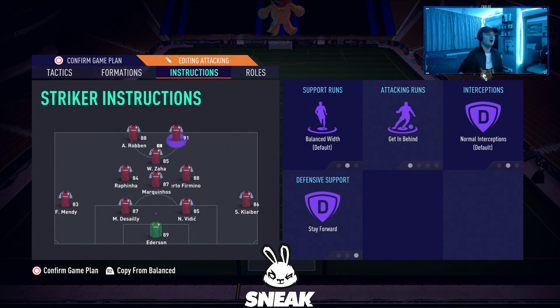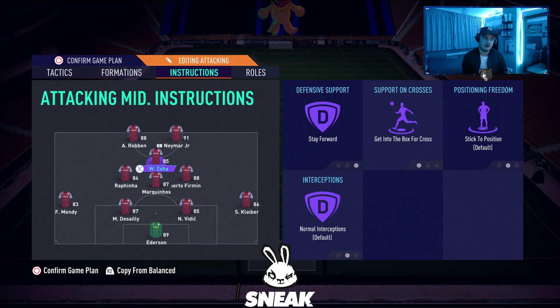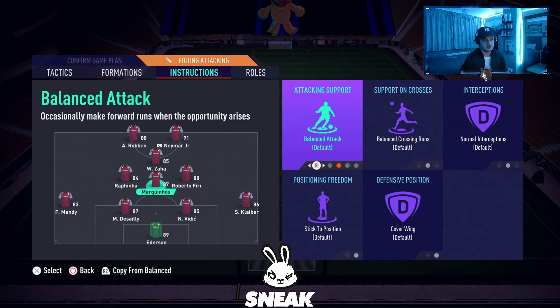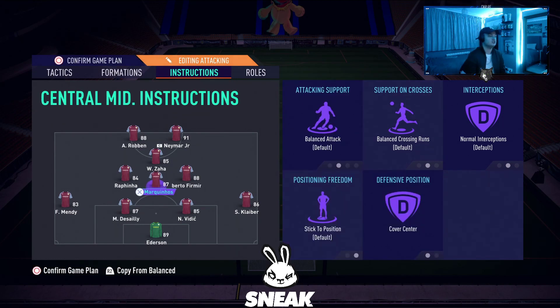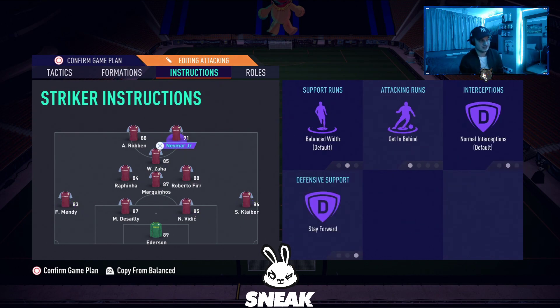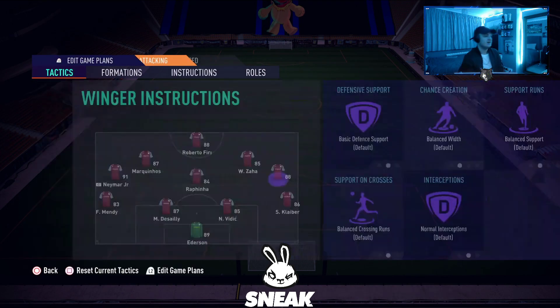Player instructions for the 4-3-1-2: both strikers on getting behind and stay forward. Middle CAM on stay forward and get into the box for cross. Left and right centre mids on completely default but with cover centre on the defensive position. Right centre mid also on get forward and cover centre. Both fullbacks — during the attack I just bomb players forward with this formation, it's very attacking.